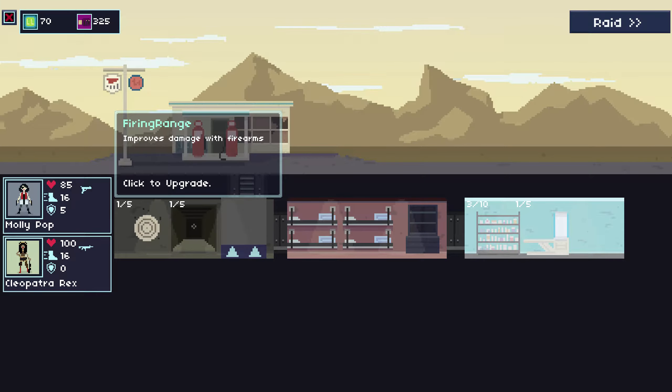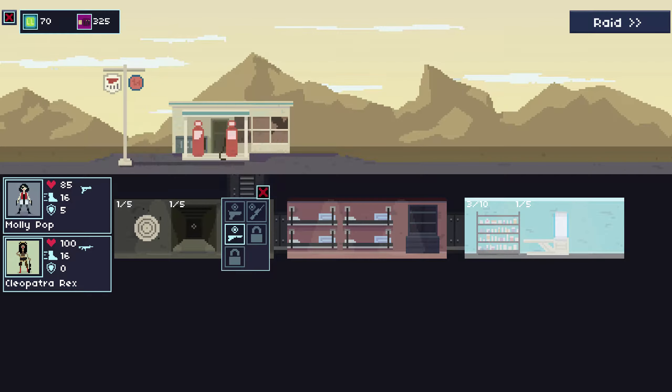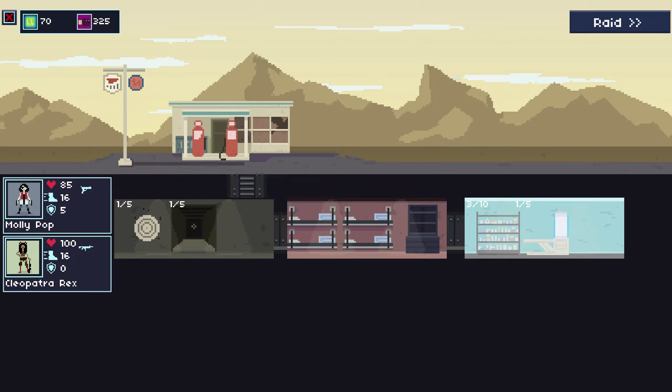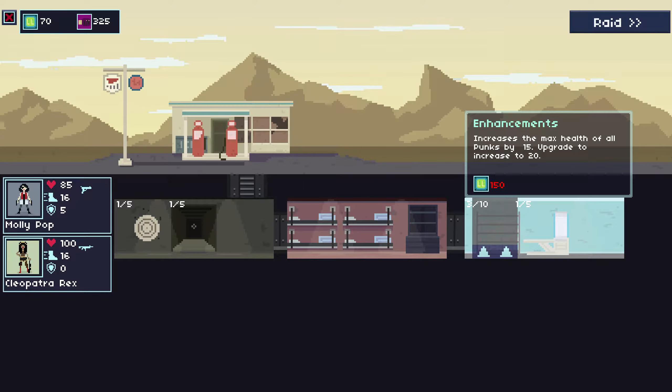The firing range is cool — you can select different parts. I've unlocked three places so far: my bullseye, which is handguns and pistols, rifles, and shotguns. Once you have them, with credits you can upgrade them up to five times, or the medical area up to ten times for increasing your punk's health. You also have nano implants that increase the punk's health or heal them when you do combo kills — that's hitting as many things at the same time and making them die as close together as possible. Blowing up barrels, explosive rockets. Pretty darn fun.